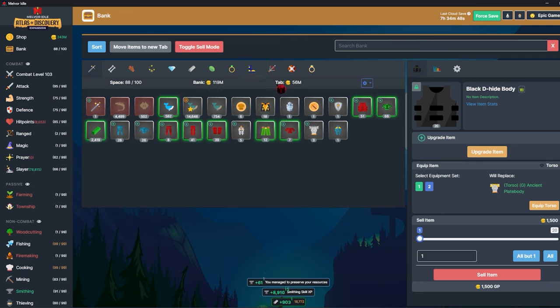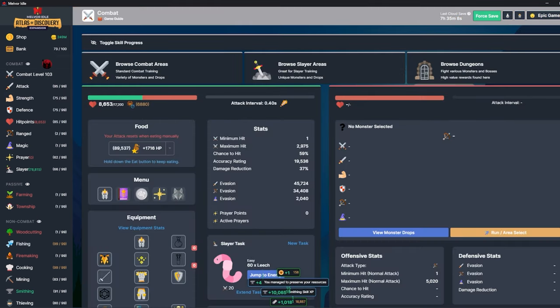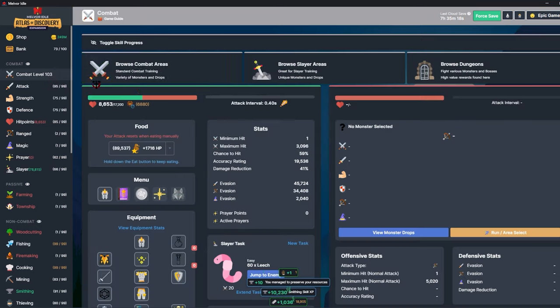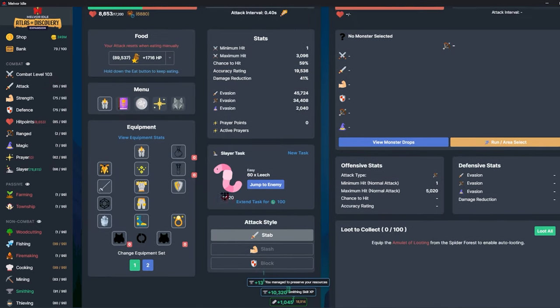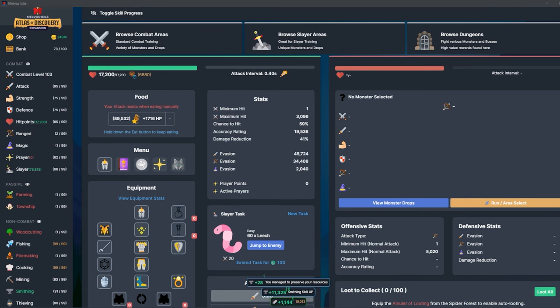I'll go ahead and put on my dungeoning set. This would be the set I'd use for dungeons: 17,200 health, 6,880 auto eat threshold, and 41% damage reduction. That's pretty damn good.